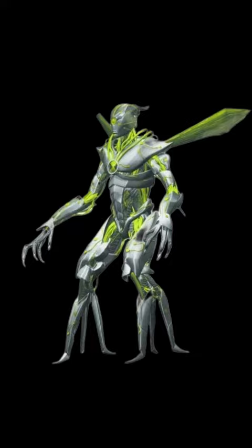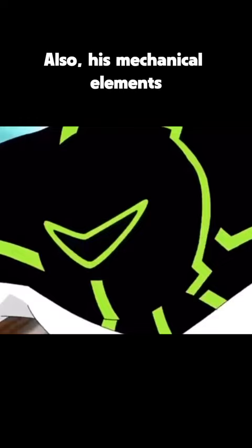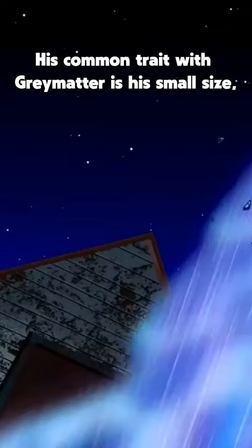Number two: Gray Matter plus Stinkfly plus UpGrade equals Nanomech. He can fly like Stinkfly and shoot green rays from a single eye like UpGrade. Also, his mechanical elements are likely inspired by UpGrade. His common trait with Gray Matter is his small size, but Nanomech is much smaller than Gray Matter and can further reduce his size.